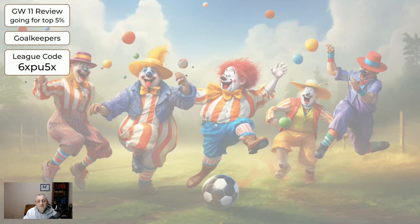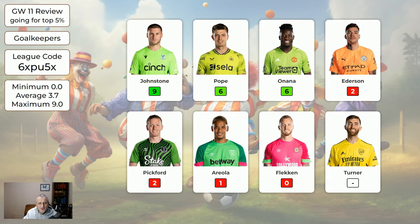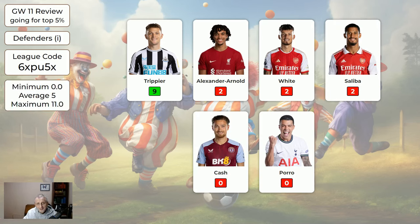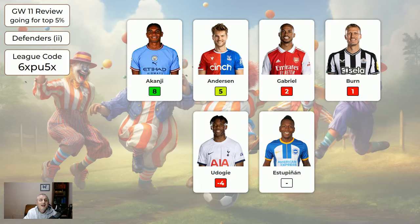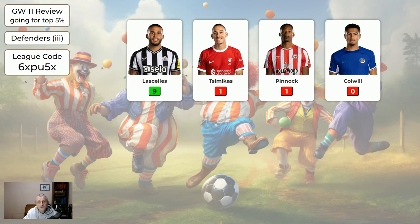Now let's look at how game week 11 went. It was a very low scoring game week for nearly all teams. For the goalkeepers they didn't do too badly — an average of 3.7. For the defenders, not very good at all. Trippier got nine, and of the expensive defenders no one else did anything. The cheaper defenders: Akanji got a very lucky goal — it went in off his backside basically — and Anderson got five, averaging 4.8 points. LaSalle, introduced last week, got nine points.